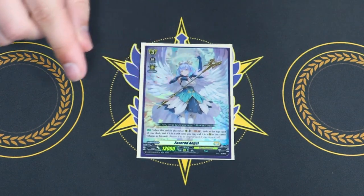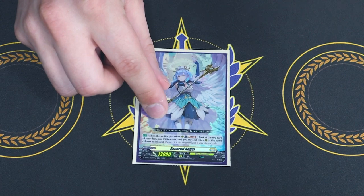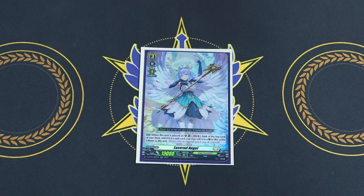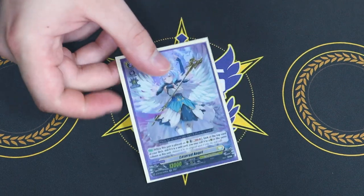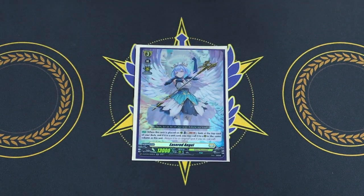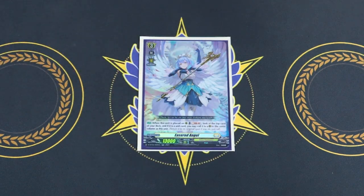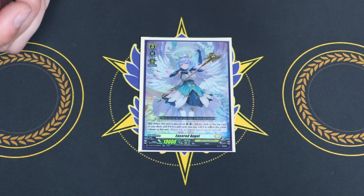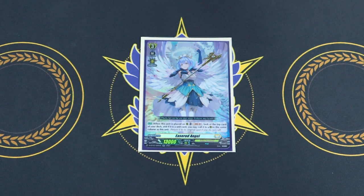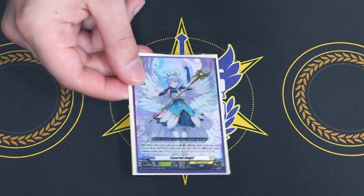I'm only running one copy of Razor Rod Angel. What it does: when placed on rear, Soul Blast 1, look at the top card of your deck, and you may call it to a rear guard circle in the same column. It's great because you Soul Blast for a free unit, giving you more rear guards to fill your board. It says 'you may call it,' so if you look at the top and it's your over-trigger, you just leave it there and know you're set for the turn.